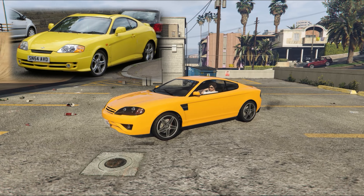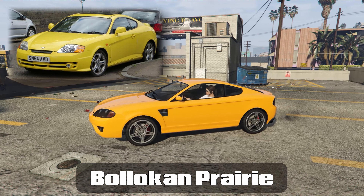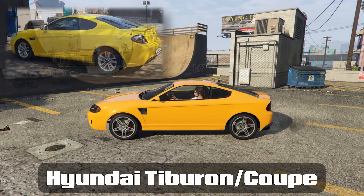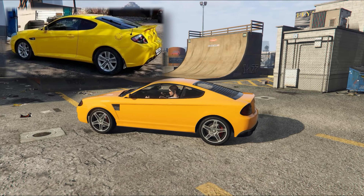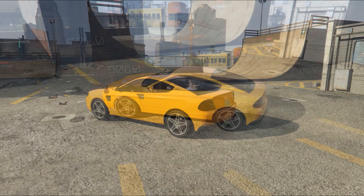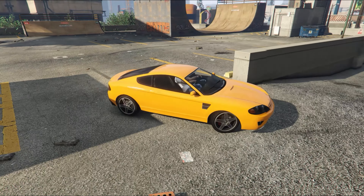Hi, welcome back to the channel. I had a space in my compacts collection and I thought why not pick up this, the Bollacan Prairie. It's based on a Hyundai car called the Coupe in some parts of the world including the UK, and the Tiburon in other parts of the world including the States. You can pick these up for free from the street, although I shamefully spent actual money on it because I was impatient.